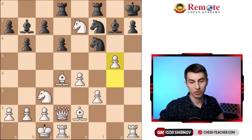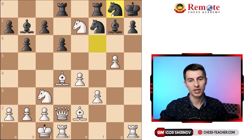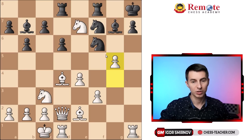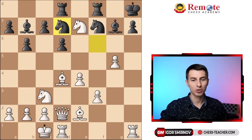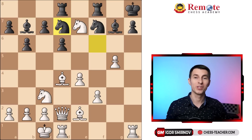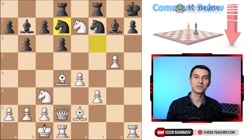Let me ask you a question about this. What if knight goes to d7? Because if knight goes to g8, that could lead to a really nasty checkmate with knight to g6 — a smothered checkmate. What's the quickest way for white to win? Clearly white is up a queen and winning, but what's the quickest way to win the game? If you can find the winning sequence, write it down in the comments below — let it be our puzzle of the day.